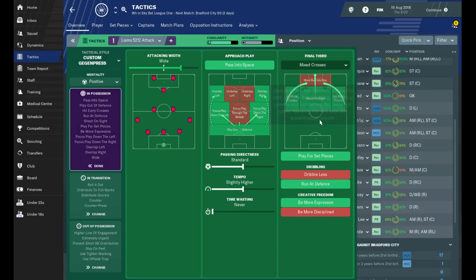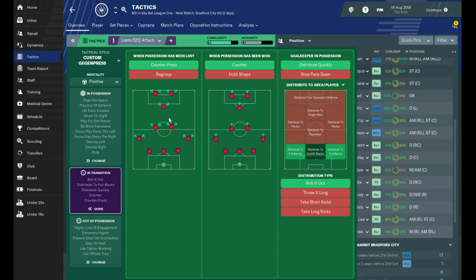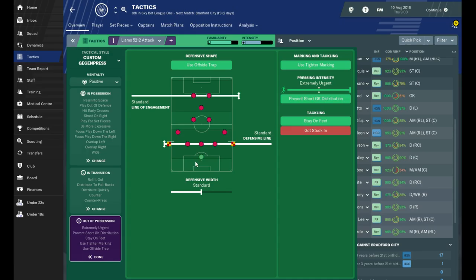We've actually not been doing too bad in pre-season. We're getting early crosses in and shooting on sight, hopefully the two up front are going to finish the ball off. I'm going to take the 'run at defence' instruction off because I don't want to wear these players out — they haven't got the best stats. In transition we're counter-pressing, so we want to get the ball back as quickly as possible all over the pitch. When we win it back we want to start pushing up the pitch again. When the goalkeeper's got the ball he's going to distribute it to the full backs by rolling it out. When we're out of possession we're playing a standard defensive line.